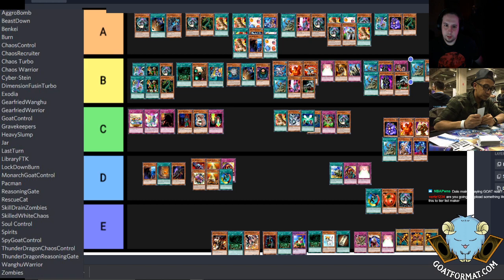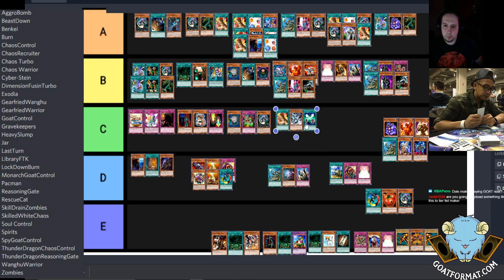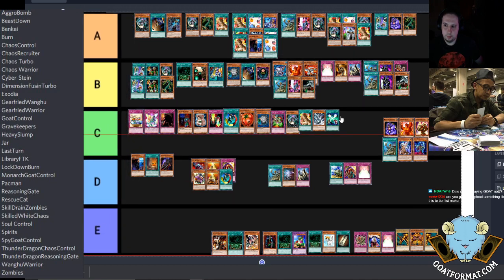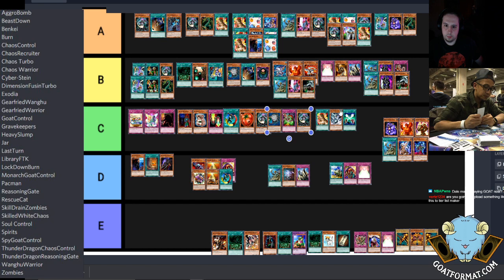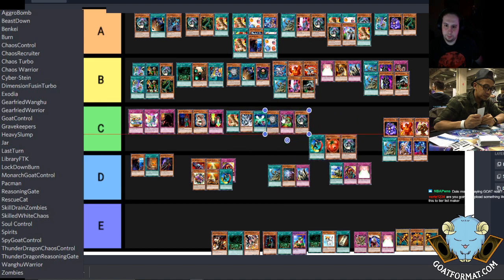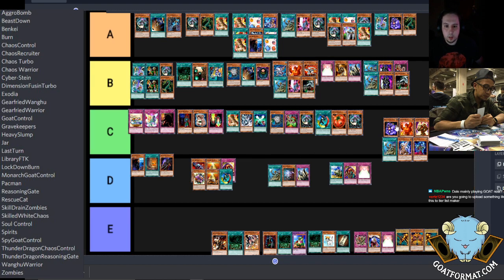I probably played against it a few times and it was just not good. Heavy Slump deck — I'm fine putting it there. Soul Control behind them and those two. Chaos Recruiter — I'd put that before Heavy Slump. Even Soul Control I'd put ahead of Heavy Slump, side by side with Chaos Recruiter. What's the easily worst deck? Exodia for sure.